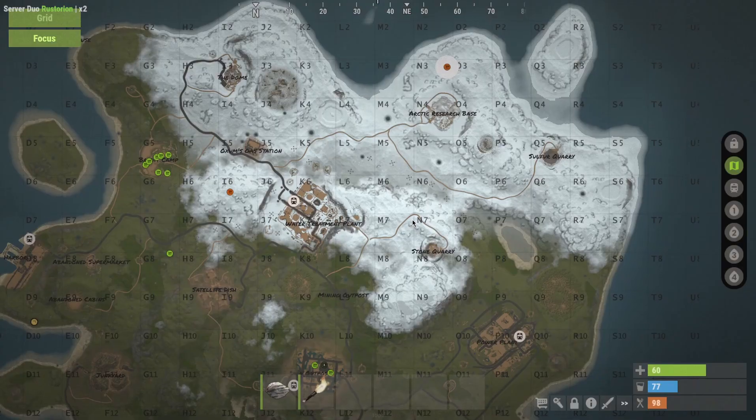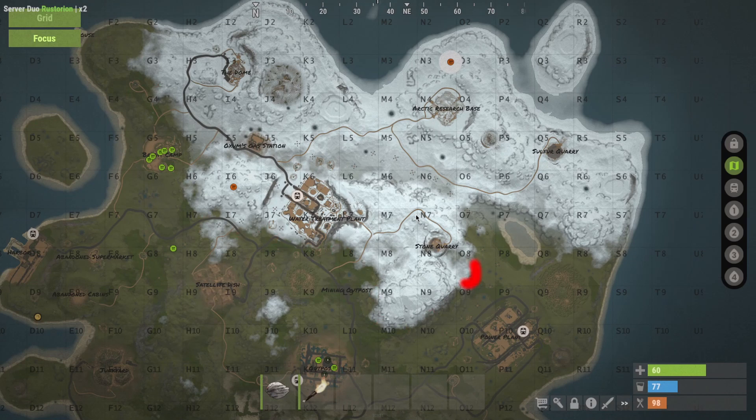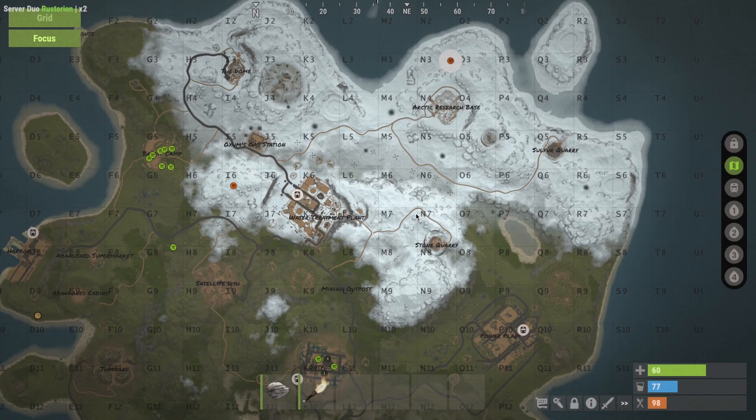Let's start with the base location. If you are a solo on an official, you have to build in the snow, because the only other enemies you will encounter are other solos, small groups so it's fair game, or farmers which are probably farming on their own too. You won't encounter any high tier players because the cold is a pain if you are wearing road sign or metal armor.